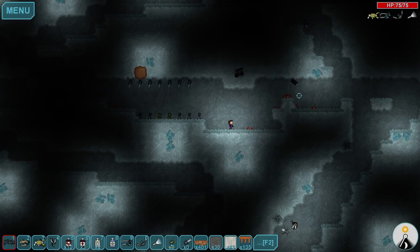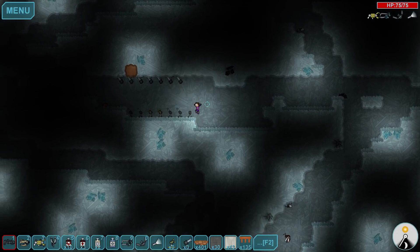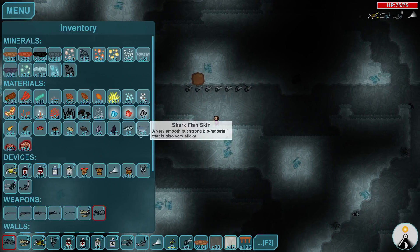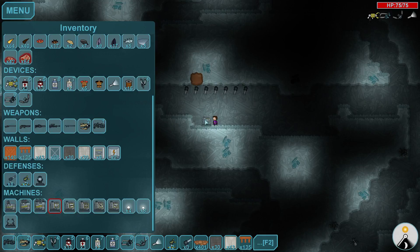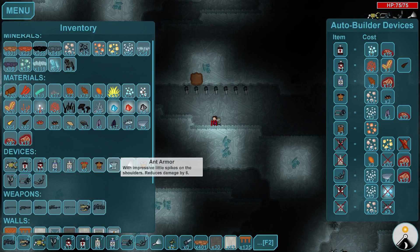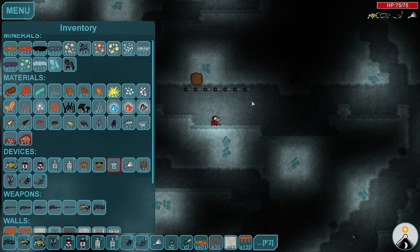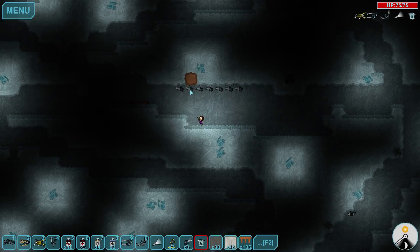Anyway guys, I'll collect my stuff and start heading up to the surface — I'll catch you in the next one for more Dig or Die. Don't let the ants bite you; they do a lot of damage. And as usual, I made the armor and didn't equip it. Make sure you equip it! I think I accidentally unequipped my armor altogether. So now I should be able to survive a lot more damage. Thanks guys and I'll see you later!